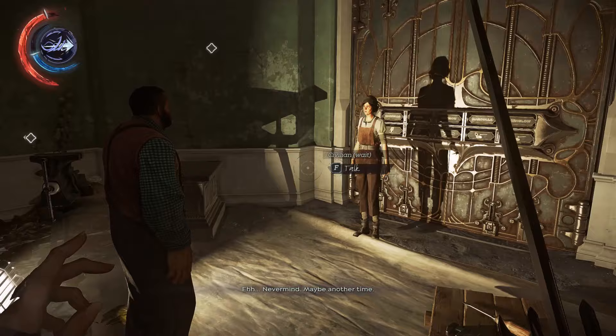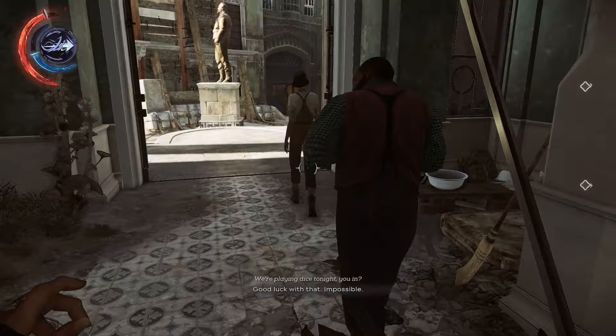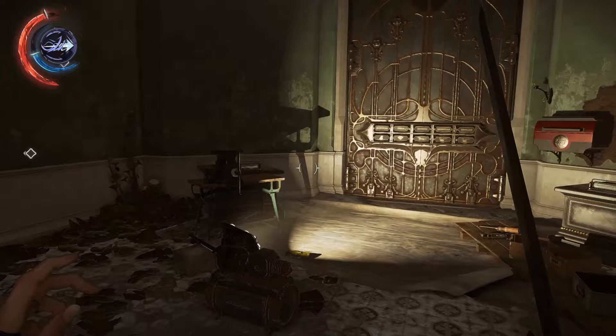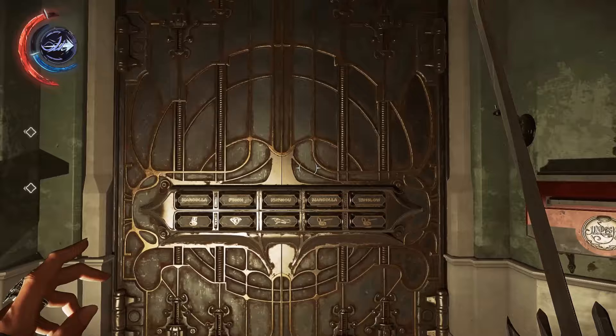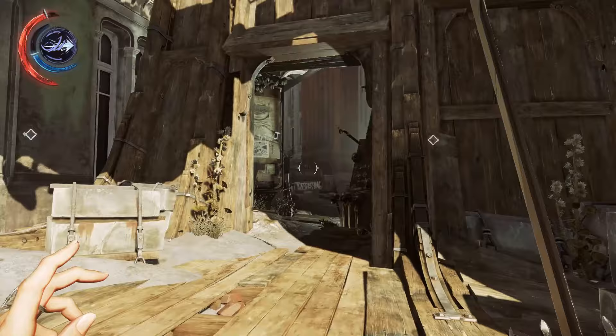When you reach this point, there will be two civilians who can't solve the puzzle — the Jindosh lock. They say it's impossible, but it's very much possible, don't worry. You have actually two options: you can go right away and solve it, and use the shortcut to go to the mansion beyond that, or you can just follow the mission and get the code by following the story.